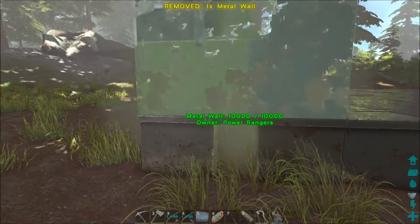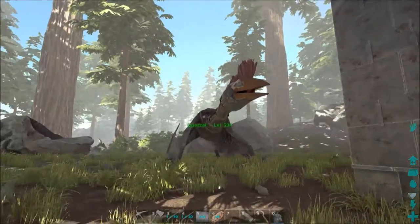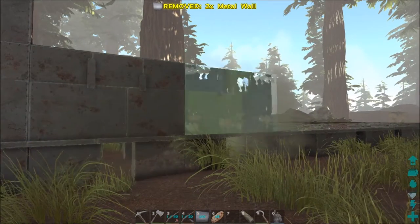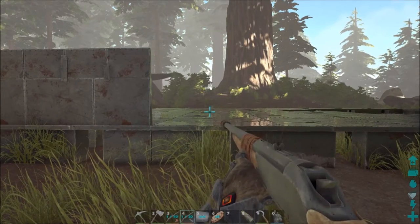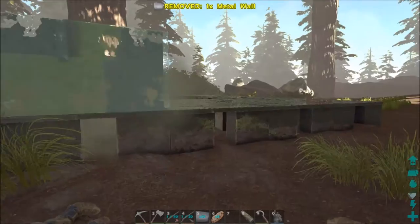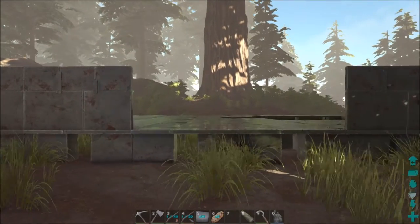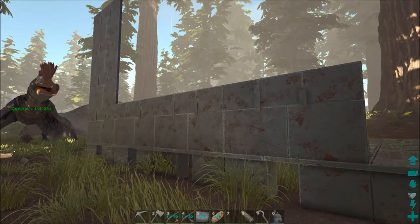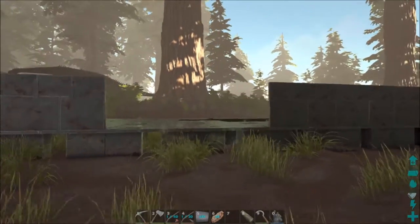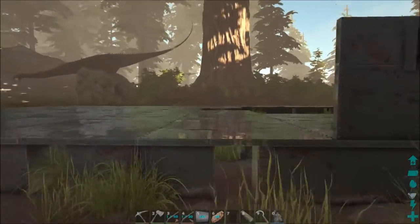I'm hoping I don't mess this up because building with walls can be kind of tricky. I think I want to do four high because of the dino door — I'll have to look at the other base since I have the dino door there, but I'm pretty sure that's what I want. There should be four — let me see. There we go, that's our four. I may end up building this out one more, because I think the inside is a good amount.